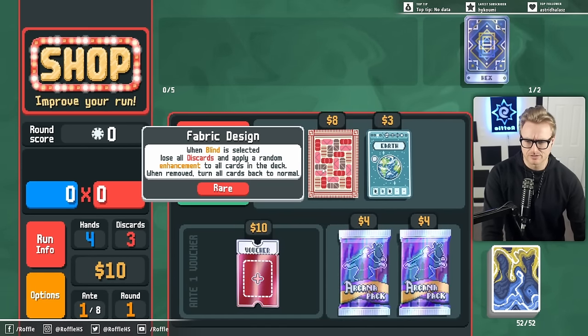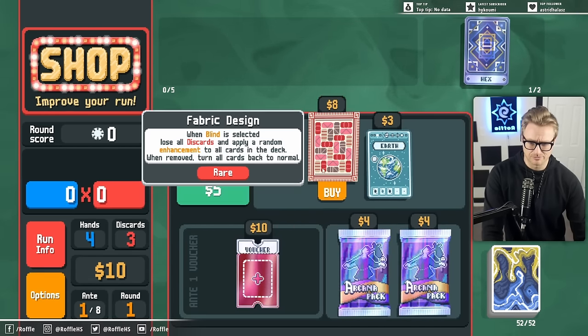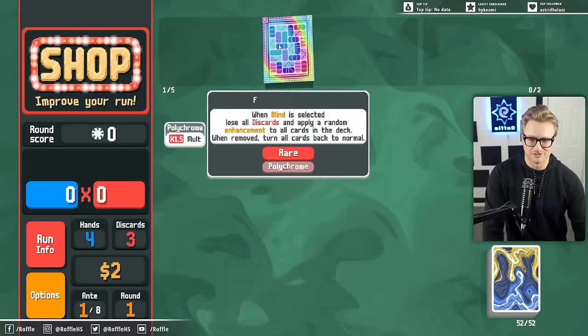What's this? When blind is selected, lose all discards and apply a random enhancement to all cards in the deck. When removed, return cards back to normal. That sounds fun — let's go ahead and hex it. It is rare.